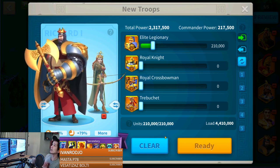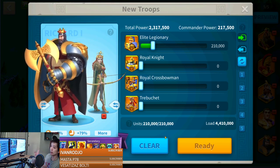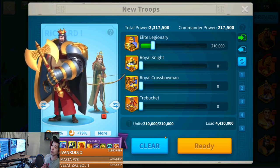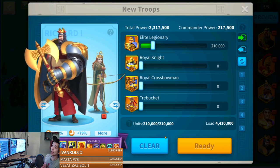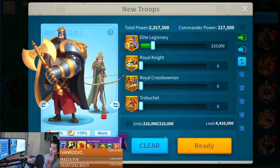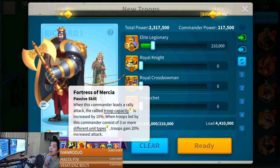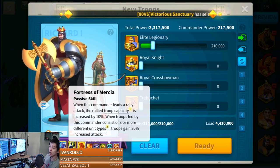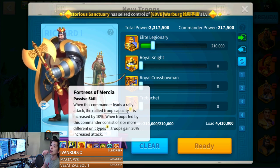My fifth march is going to be Richard and Ethelfleda with 100% infantry. If you've checked some of my older videos, I previously recommended running Richard with Ethelfleda using mixed troops. But with my most recent testing, Richard and Ethelfleda with 100% infantry actually performs much better. Previously I thought her skill gave a 20% damage increase, but after the description update it only gives a 20% attack increase, which is not as good. That is the reason why I am not using mixed troops — it's going to be 100% infantry for Richard and Ethelfleda.